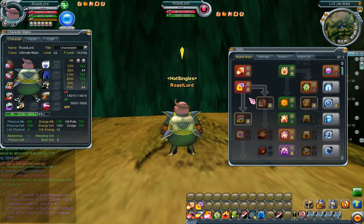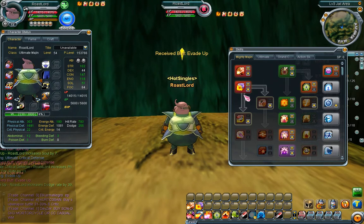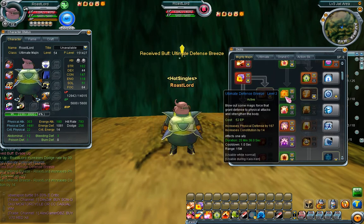Dodge rate: Ultimate Margins don't have the highest dodge rate, but this will really help you dodge roll skills like paralysis and stuff. You'll dodge some basics, but you aren't really gonna dodge a lot — you will dodge some though.